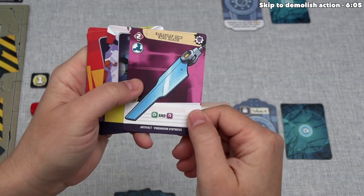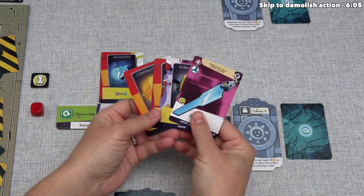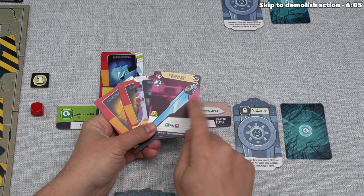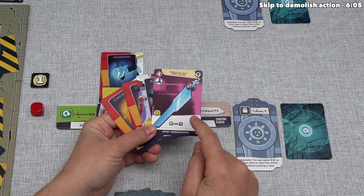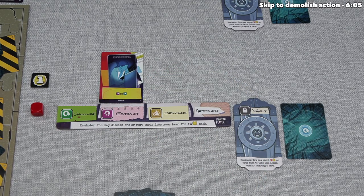We now have this card in our hand, and I want to point out this is specifically a Vibranium Synthesis card. Every time you play Marvel Damage Control, you pick two out of four different modules of cards to put into the rubble deck, using the same modules in the character deck. Today we're playing with Vibranium Synthesis and Pym Tech, but there is also Mystical Manipulation and Mighty Asgard as other modules you can play with.